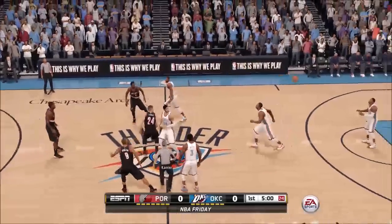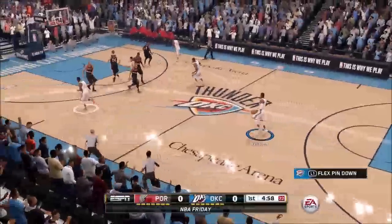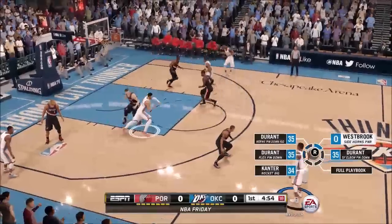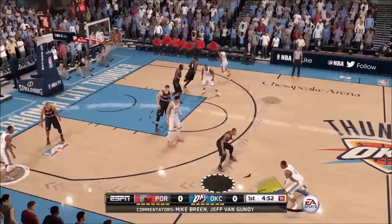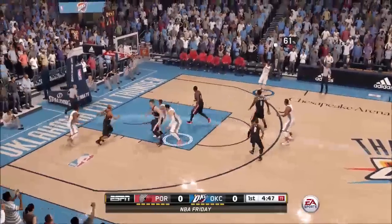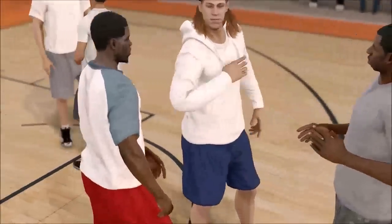It doesn't seem like the percentage thing pops up at the top of the player when you're playing at the Pro-Am. Maybe you have to turn it on via settings, I don't know. They didn't really show enough. I wanted to see — I liked the dunk, the dunk was nice, but I kind of wanted to see a little bit more about the shot system and how different it is.